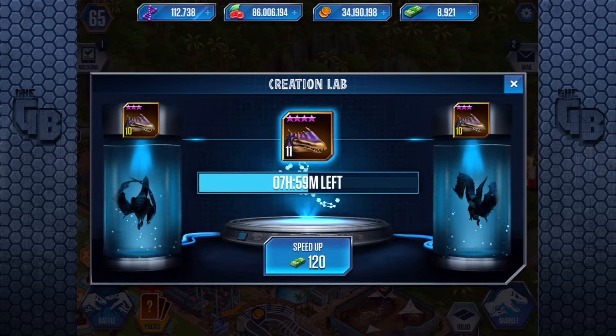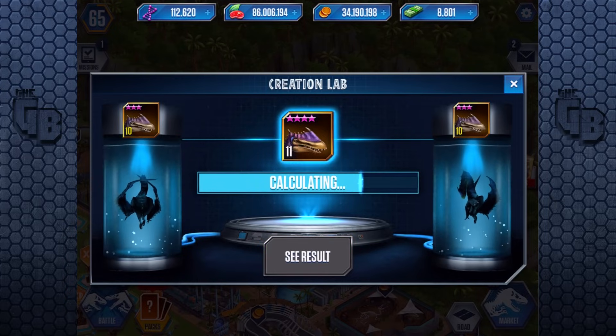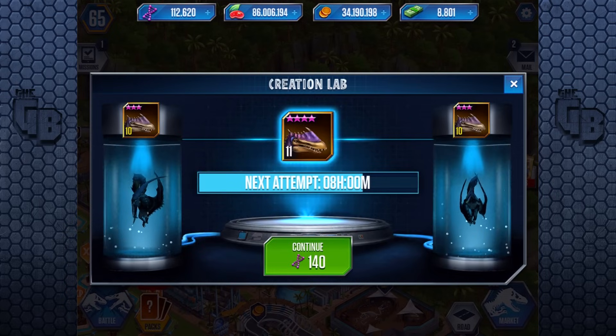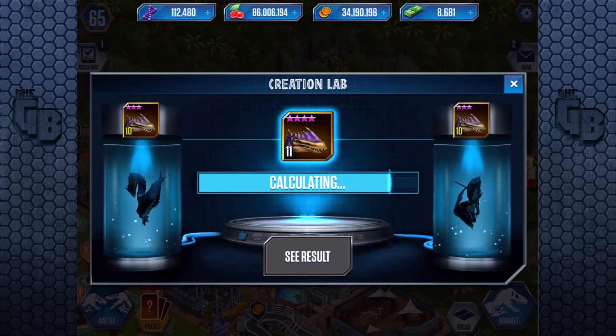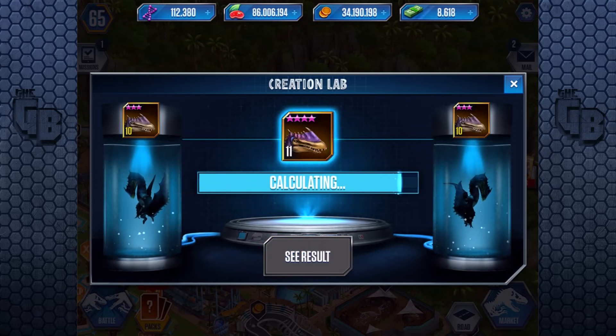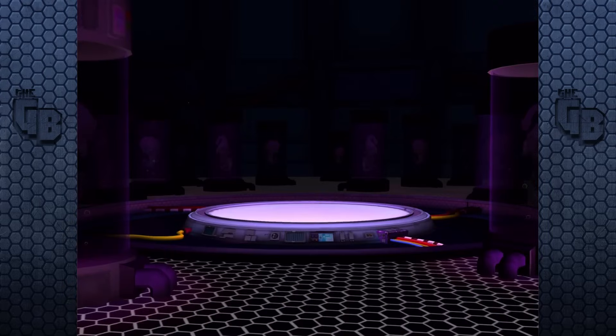This creature, as well as the Mega Fluffy, was leaked ages ago — they accidentally put it in an update. Good job, Lydia, did it again! Some people noticed it and quickly got it, and then Ludia decided to take it out. Very odd — it was already there, so I don't know why they then decided 'you guys are screwed, you can't have this yet.'